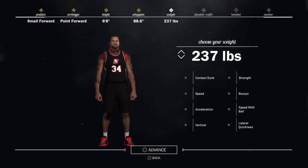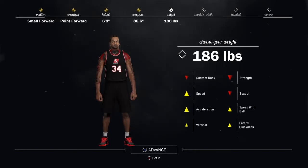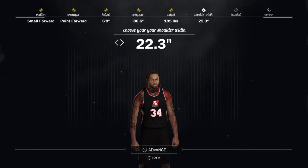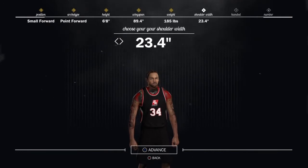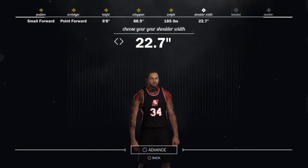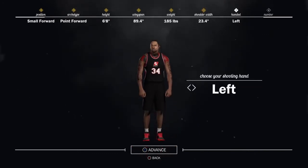For your weight, my weight is 185. If you really want to, I don't think putting it up to 200 will make a real difference, but I'll keep mine at 185. Max out his shoulder width — if you put up his shoulder width his wingspan goes up a little bit, which is even better for playing defense.